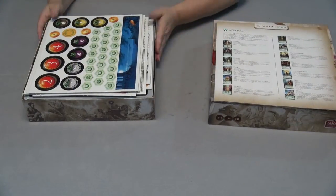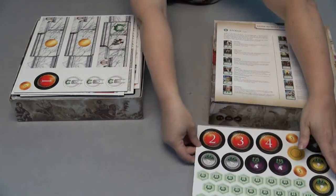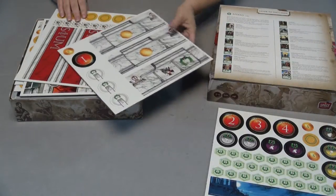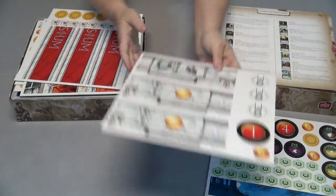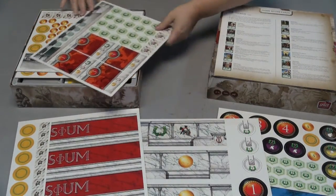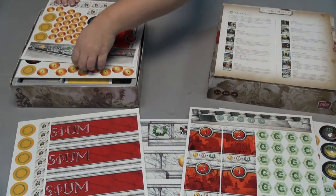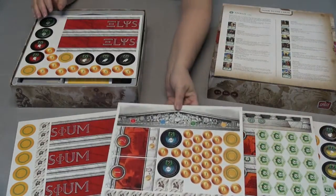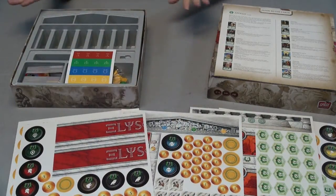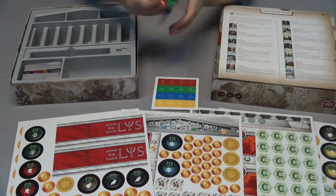Let's see the cardboard — that looks really cool. The texture is great, it's a good heavy-duty feeling cardboard. These are all the different god tokens, player boards, money, and it looks like victory points. We'll go through everything in detail at the end.